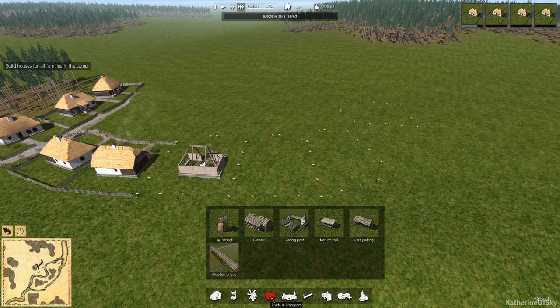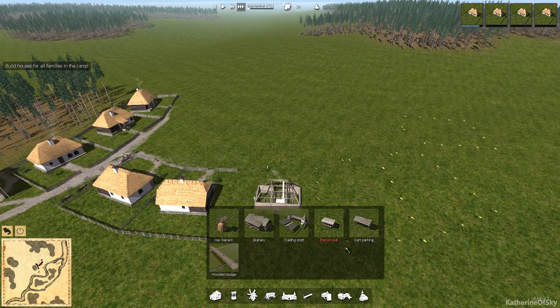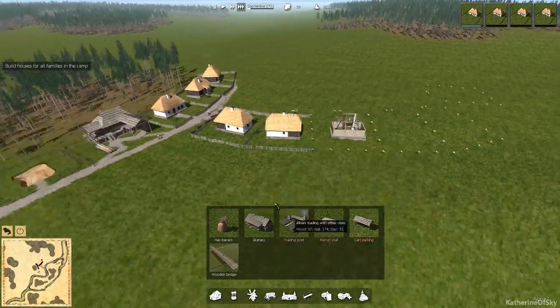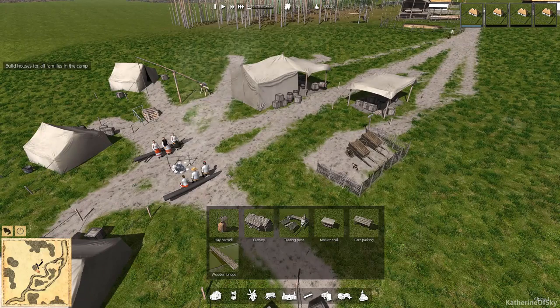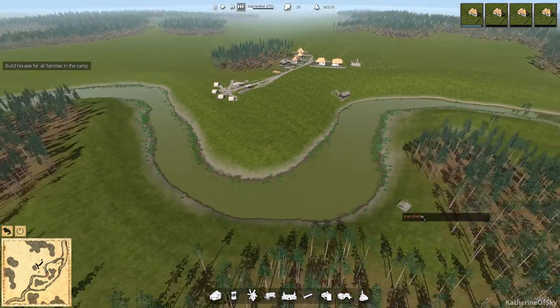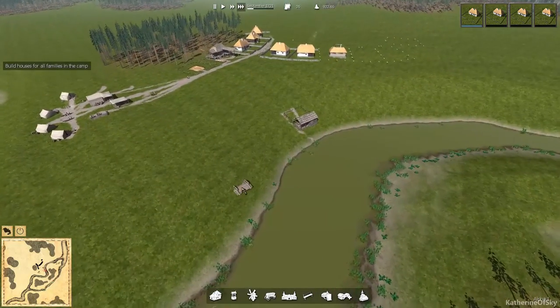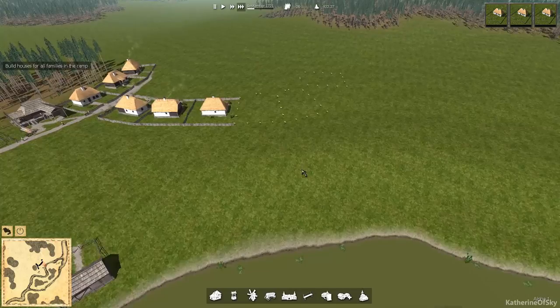There's also a trade and transport menu, which gives us hay barracks — storage for hay — the granary for food storage, which is a super important building, a trading post to trade with other towns, market stalls for selling goods to our own citizens, and cart parking — a bigger version of the basic cart park with a roof that holds up to four carts. And then we have bridges, which we can use to span the river and go to other islands. They're very expensive so we're not going to build one right now.